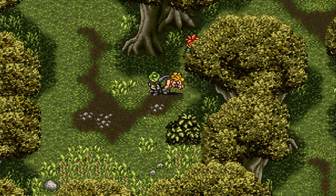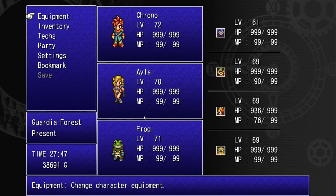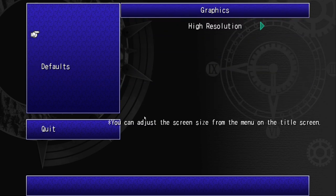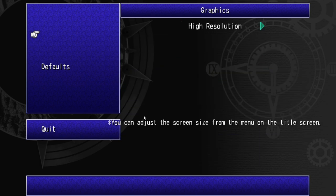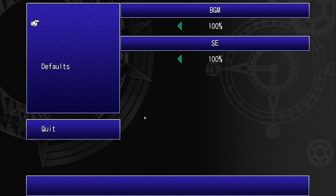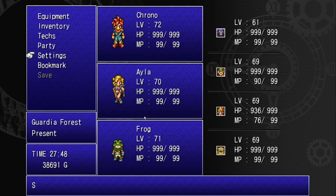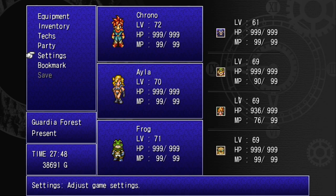Just FYI — once you install the UI menu color change, you will get some bugs where it's not showing some of the options on the settings screen. I'm not sure why, it might be the font or the menu. If you don't mind it, it looks good as is. Also the font below can sometimes overlap the text box, so keep that in mind.